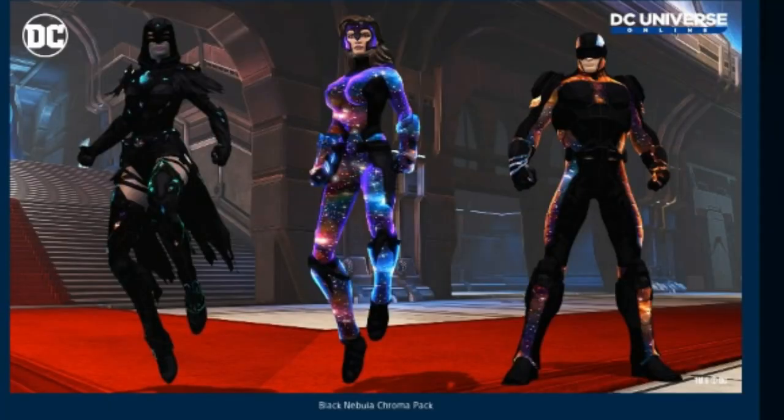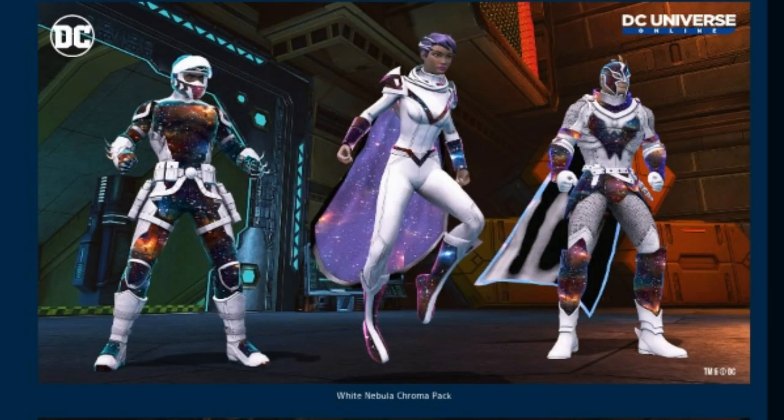We can see a few images of the materials. The black nebula chroma pack is a bit different from the dark cosmic chroma — here it's actually black, as opposed to the dark cosmic chroma which was like a dark gray, so I kind of like this one a little better. For the white nebula chroma pack, it's pretty similar to the bright cosmic chroma, so if you already have the bright cosmic chroma you don't really need the white nebula chroma pack — unless you're a completist.